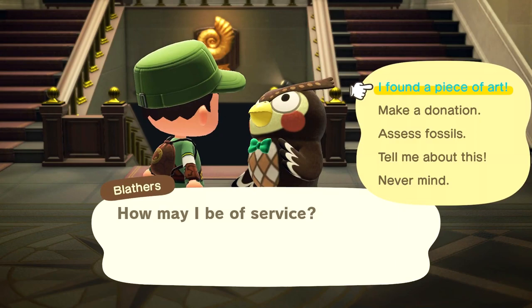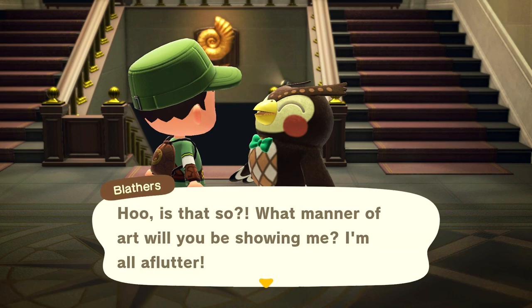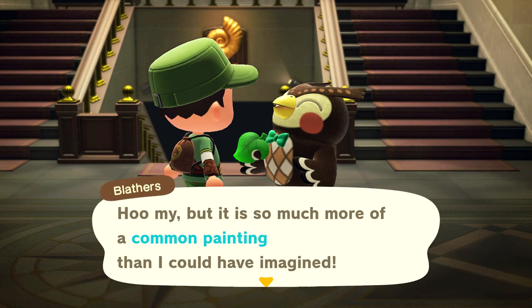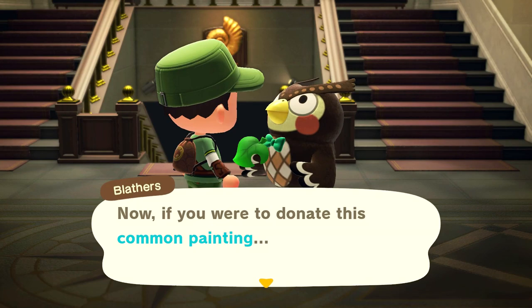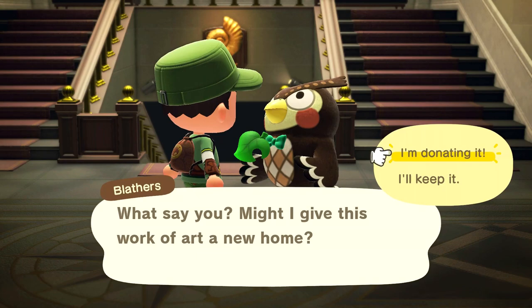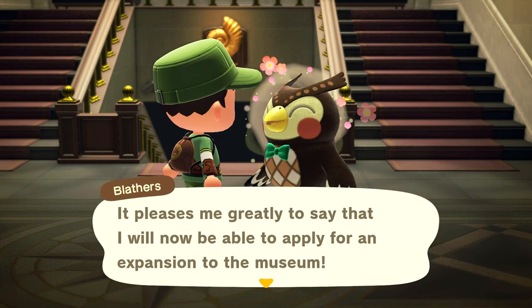Now let's go talk to Blathers at the museum. When you talk to Blathers, there will be an option to say 'I found a piece of art.' Show him the piece of art — I have the common painting right here. He says: 'This is so much more than a common painting, more than I could have imagined. If you were to donate this common painting, your generosity would enable us to add an art exhibit to our beloved museum.'